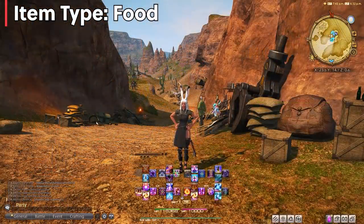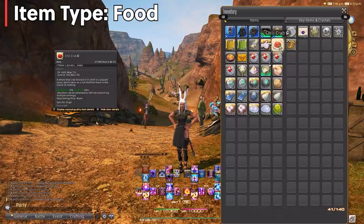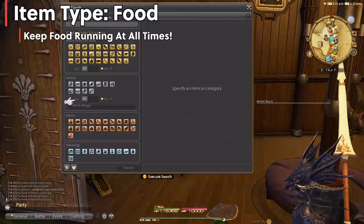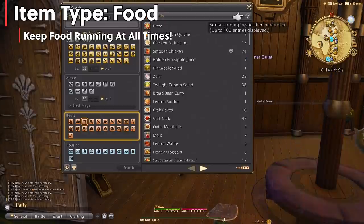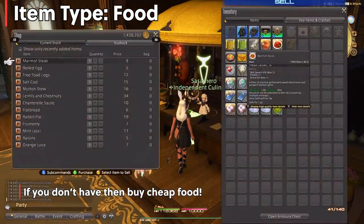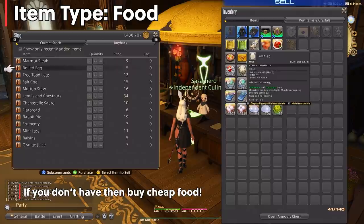Next up is food. Generally, you want to keep all your food — even if the stats don't align with your current class or job. The main reason is that food gives you an experience boost, and since you're not at level cap, you should have food running at all times. That 3% EXP boost stacks up over a long run and can amount to millions of experience by the end of the game. You can also buy the cheapest food from any Culinarian vendor for super cheap just to get that experience bonus. Don't worry about the stats — they're negligible before endgame.